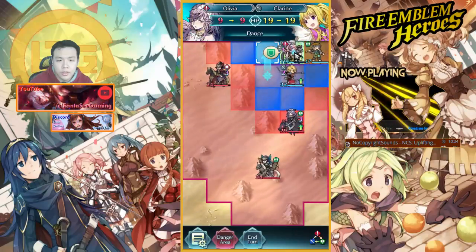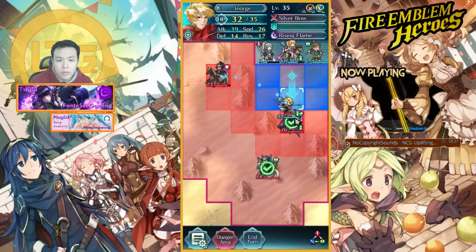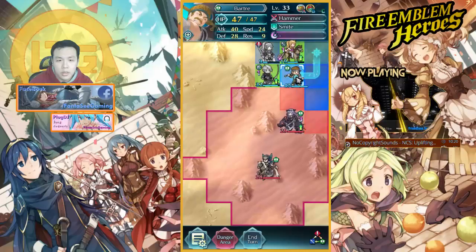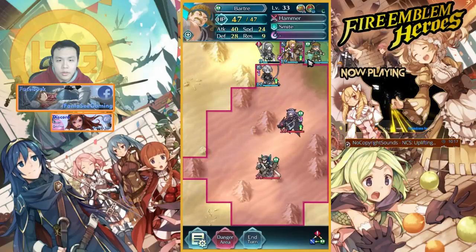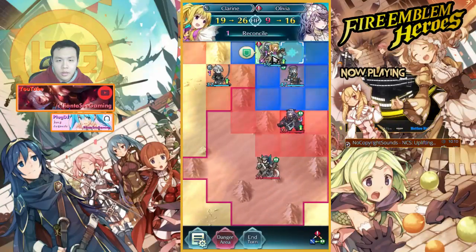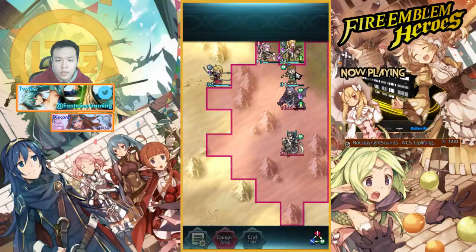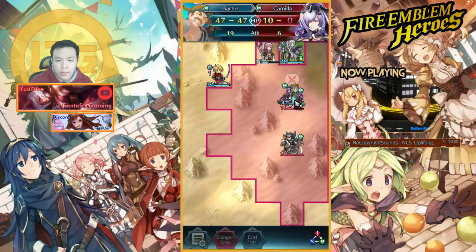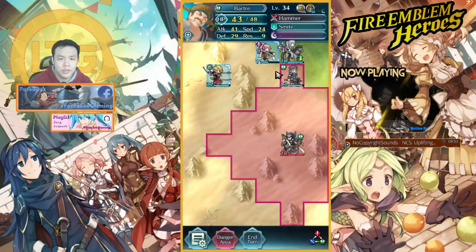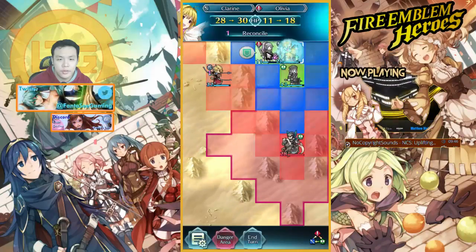I can just heal Clarine and heal George twice — that's probably the best choice. I need to one-shot this guy. I can push him out of harm's way and do this. Camilla probably can't one-shot me. I played that really badly but I still beat the stage. I didn't really need to show the fight, but I wanted the list to refresh so I can show the thought process of choosing another stage.